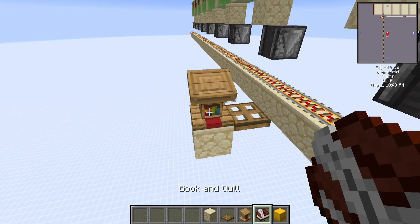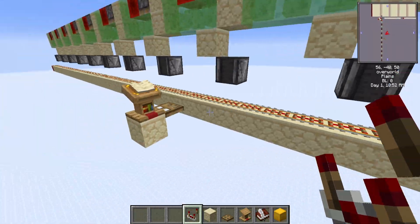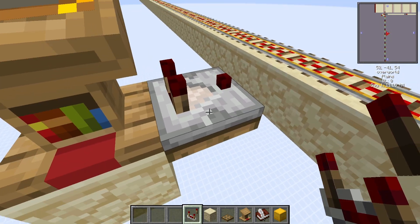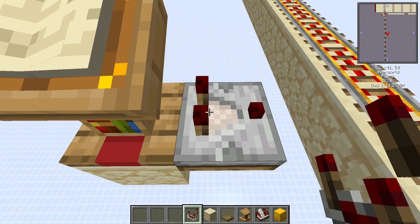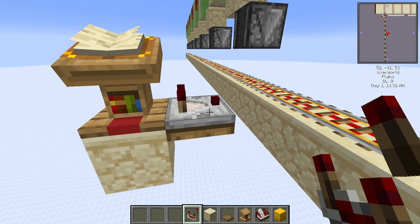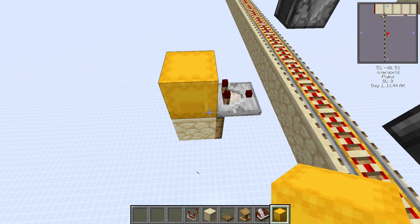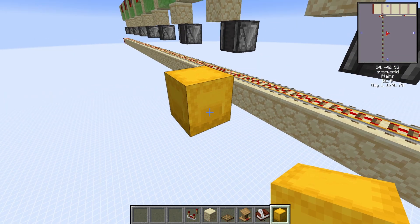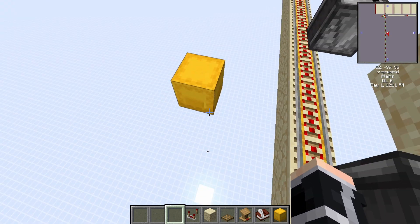First we need to make this — this book is empty. Now I go to turn on the update suppressor and place here one comparator. The comparator is off because when we placed the comparator we sent a signal to the rail and sent this signal to the update suppressor. Now we can open the chapter, remove the lectern and place a shulker. As you can see, this is not a shulker but is a lectern — this is a block swap in Minecraft.